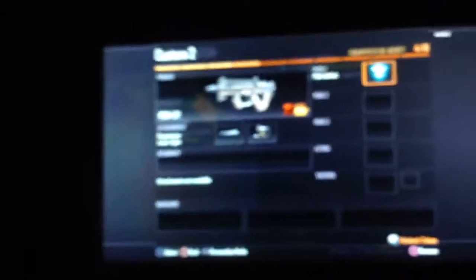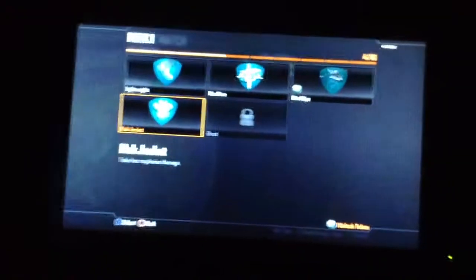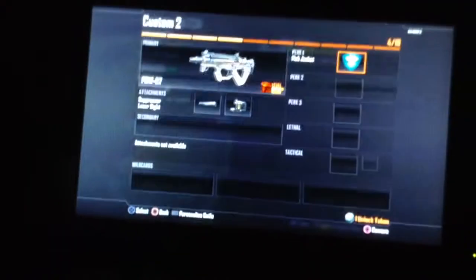We're using Flat Jacket. It means you take less explosive damage — you won't die right away. Like, say somebody throws a C4 or you run into a Bouncing Betty, you're going to pay attention. You're not going to get killed immediately.